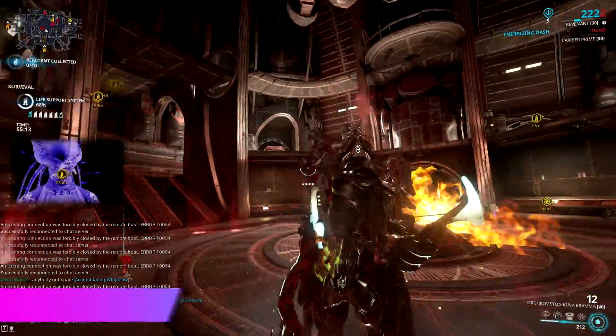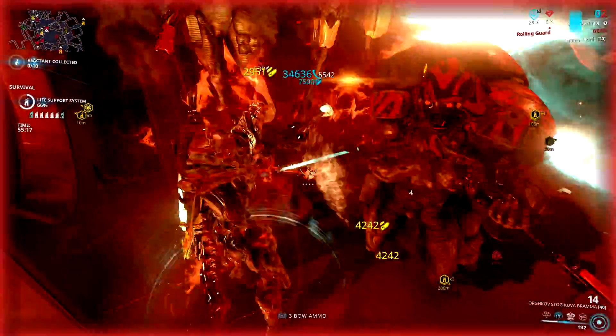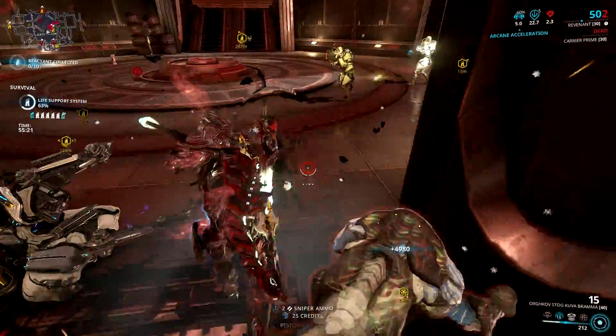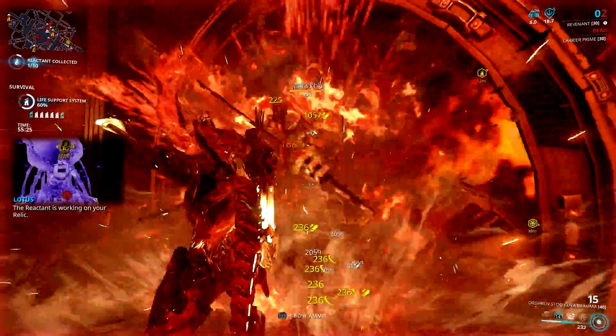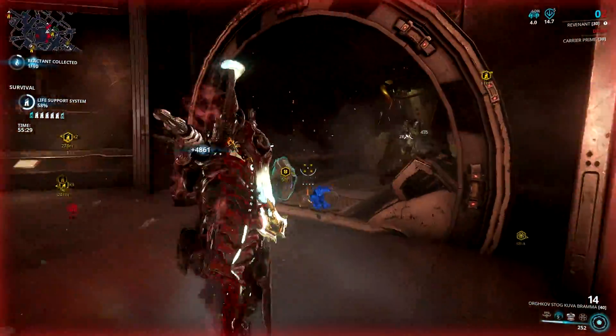Kuva Brahmu is a weapon that needs no introduction. In fact, I don't need to put up a super catchy title just to show how awesome this Kuva weaponry is. It's very remarkable when it comes to destructive power, that even the strongest in the game, the Tenno, would fall with just one accidental shot coming from this primary weapon.